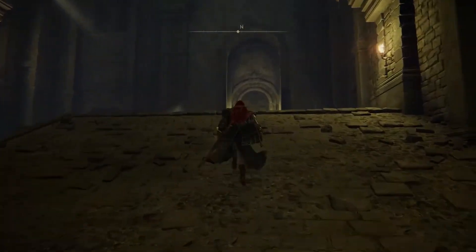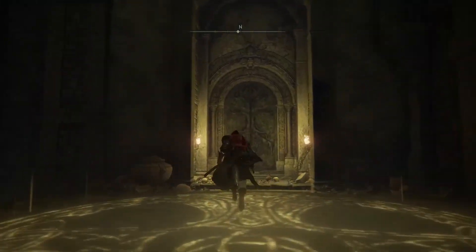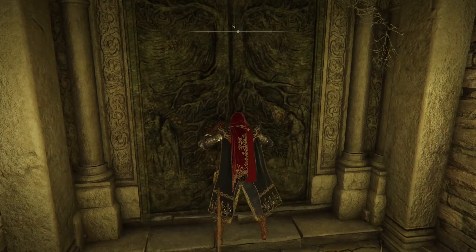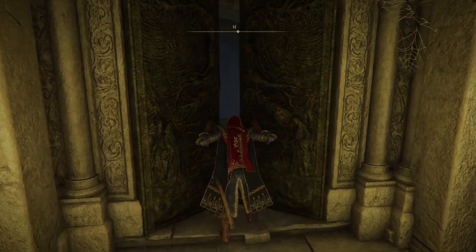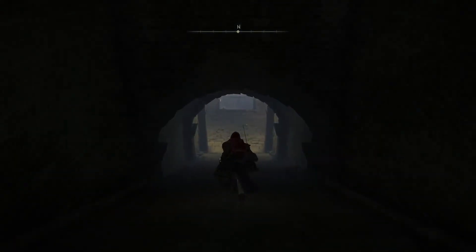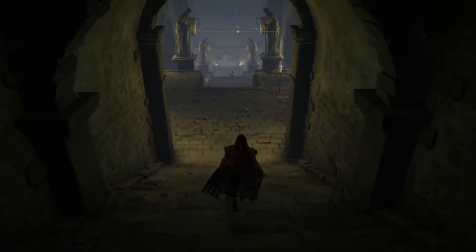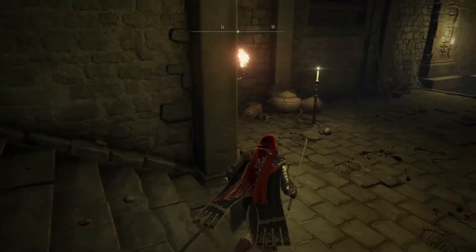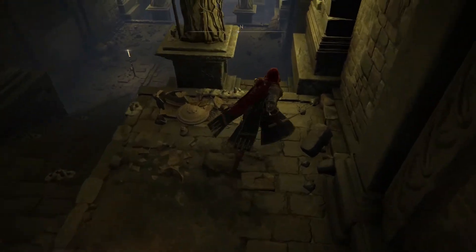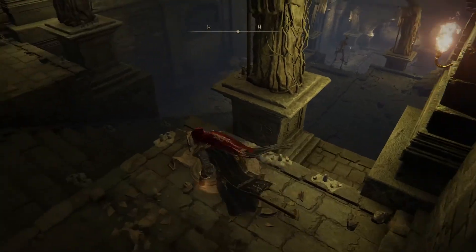You can open the boss door — it doesn't need to be unlocked, it's always open, there's no lever to pull. Then you go down here; I'm not going to do it obviously at level one, but there's your boss door. Anyway, that was a quick four or five minutes — thanks for watching and I'll see you in the next one.